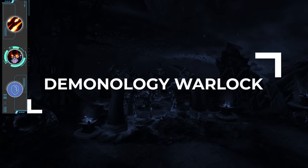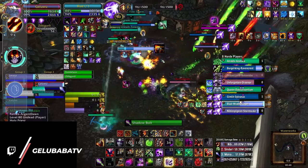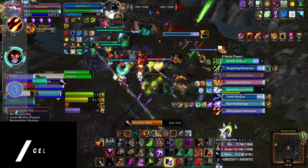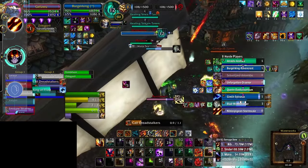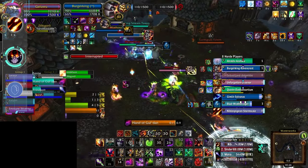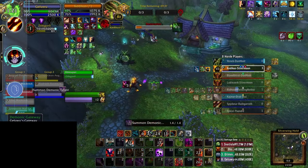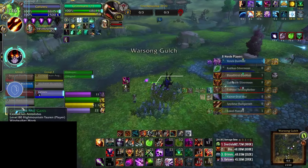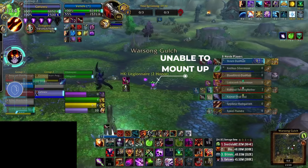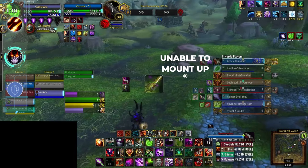For the last Warlock spec we have Demonology, which is really struggling in BG Blitz. Although their damage isn't the worst, they have to cast literally every spell, and when they've completed their casts, those pets they've just summoned are very likely to either die to cleave damage or get some form of micro CC on them, making them deal far less pressure than they should. Demonology also has another glaring issue that you only really realize when you play it — it's just permanently stuck in combat due to summoning Imps all the time, and when all your mobility is tied to mounting up, this can be a massive problem.